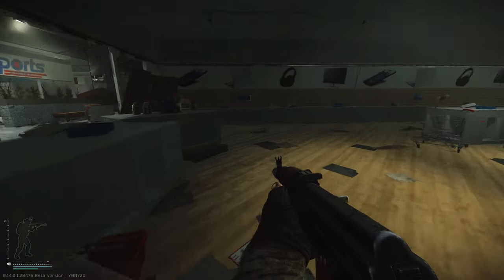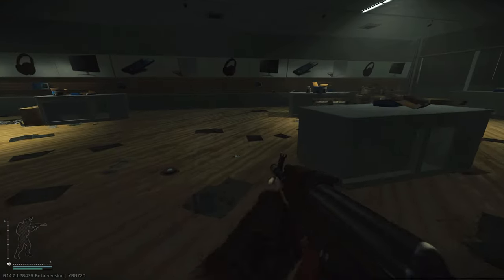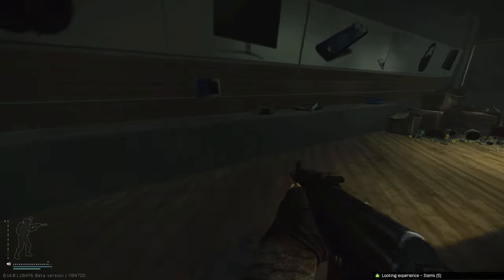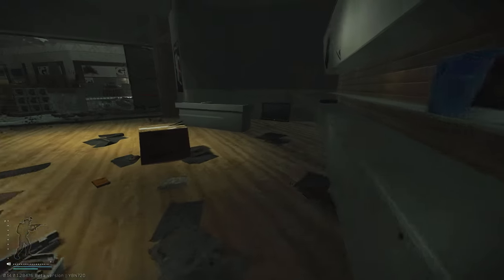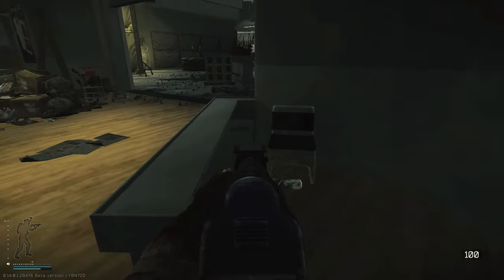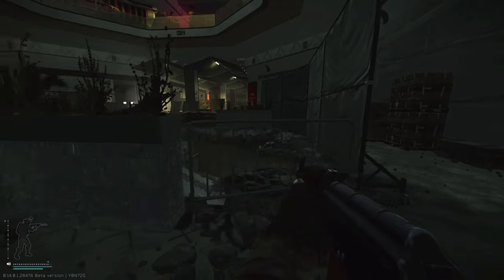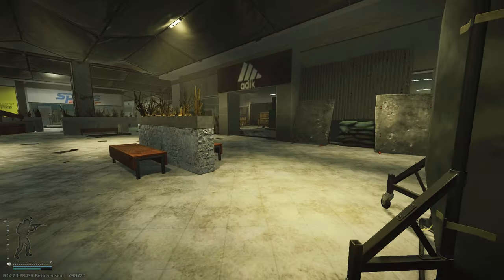This area has mainly been picked clean by PMCs by the looks of it, but check inside these boxes because PMCs sometimes miss those spots. A commonly missed spot is at the front counter — run your nose along there looking for a perception dot and check behind the counter. I've found GPUs behind that counter even when the whole store had been picked clean, so it's definitely worth checking.